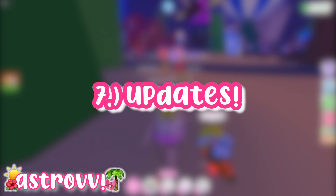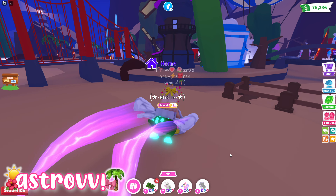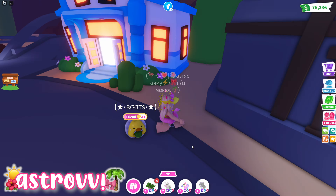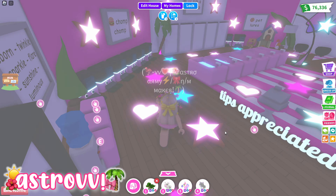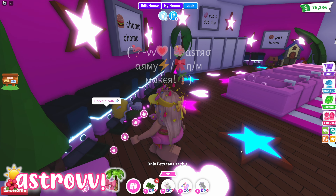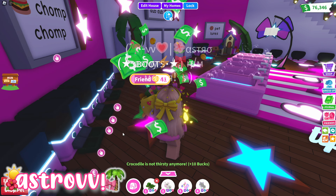My next tip is participating in updates. At this time, Adopt Me updates every Friday. These updates can include anything from pets to items to limited things. There are also month-long events like Summerfest, Springfest, Winterfest, Lunar New Year — and more. These events have certain pets and items that are limited time and never returning, and they're in game for a short amount of time. Want to grow your inventory? Use the trading tips plus these events to your advantage — new pets are at their highest value right when they come out, so this is the time to trade.